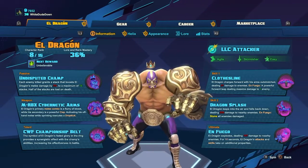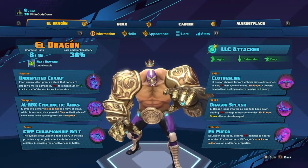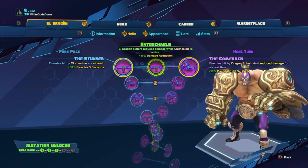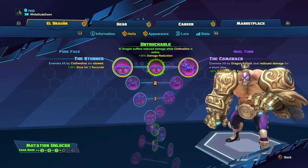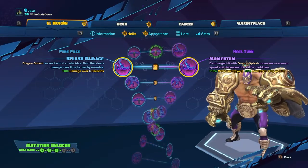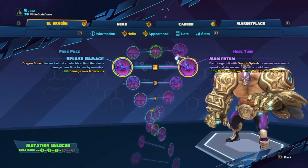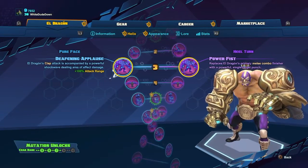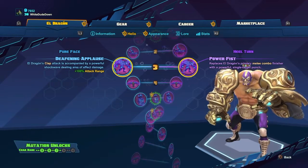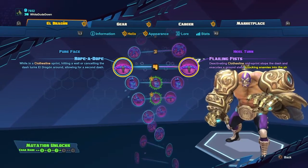Number one, most important thing is that when you have Enfuego — and this guy is very ult dependent, so after level 5 you just become a beast. The number one thing is the stun on Dragonsplash. Here are the Helix options: at level 1 I always go with the reduced damage on Dragonsplash — anybody hit with that giant AoE is going to deal reduced damage. At level 2, I think the best option is the AoE electrocution damage field that remains behind.